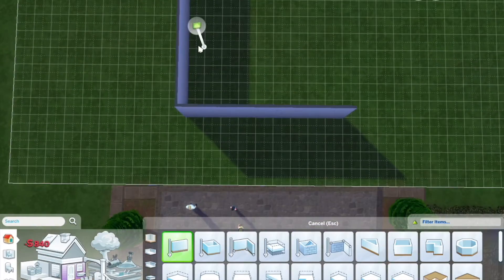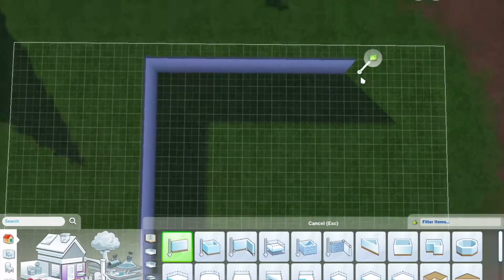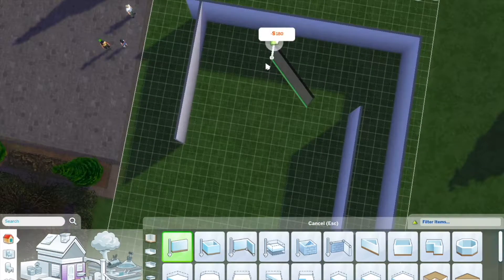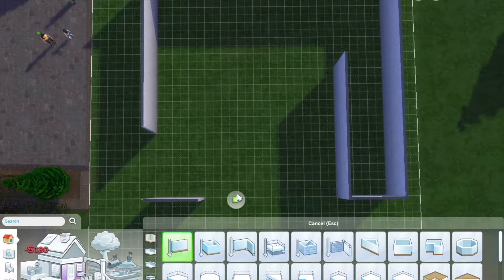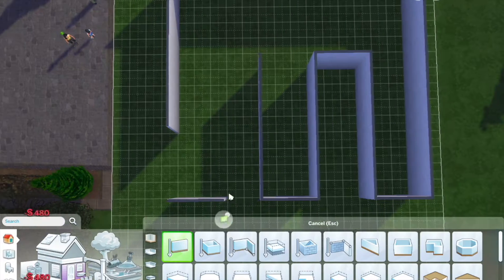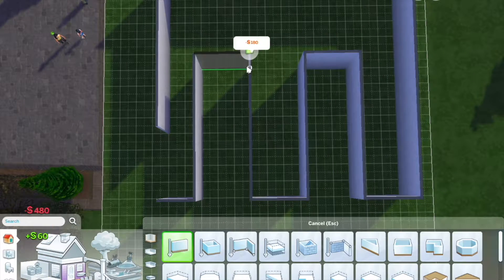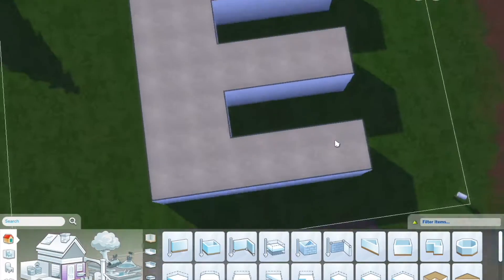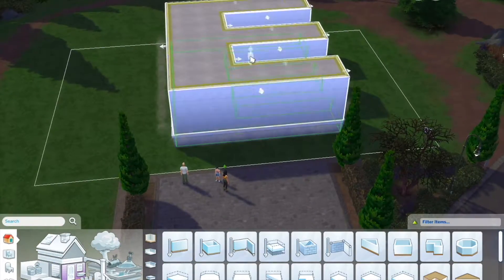Hello and welcome back to another Poppy Builds video. Today I am continuing with my alphabet build playlist on my channel — if you're looking for alphabet-based builds you can find them underneath the playlist here called Alphabet Builds. Today I am going to be doing the letter E.